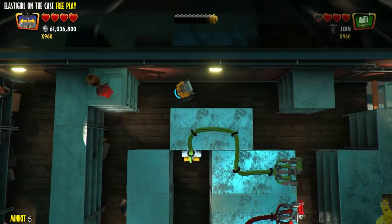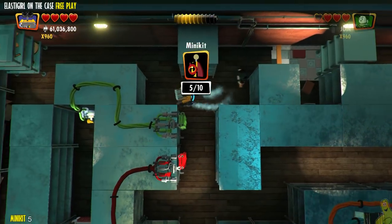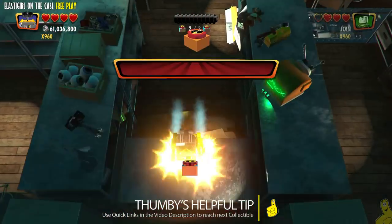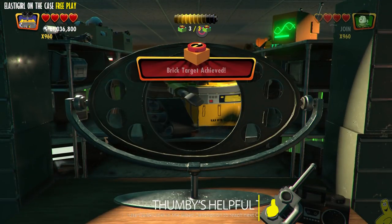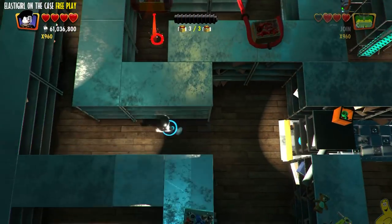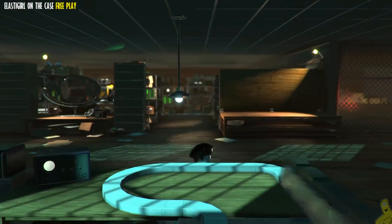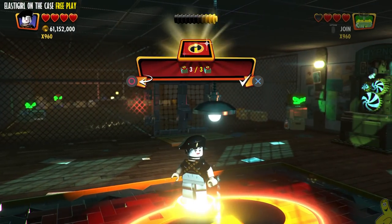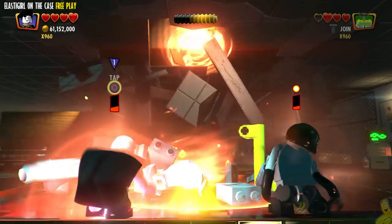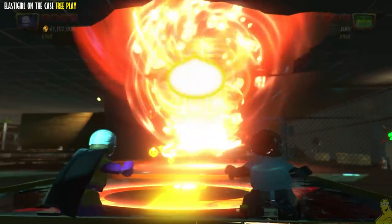Wall-E seems a bit faster with his treads, so we push the box along the checkerboard path and grab mini kit number five. There's a little bit of work ahead before the next mini kit, so if you want to jump ahead use the quick links below. We push the other box down the checkerboard pathway to get out of there, then make our way over to the family build — we officially have all the Incredibricks needed.